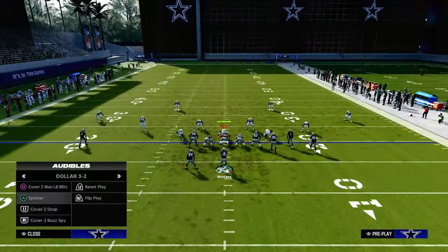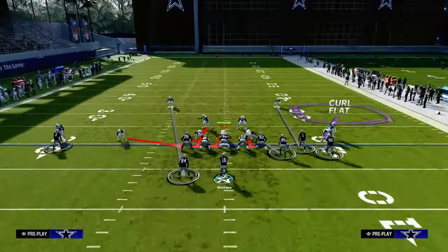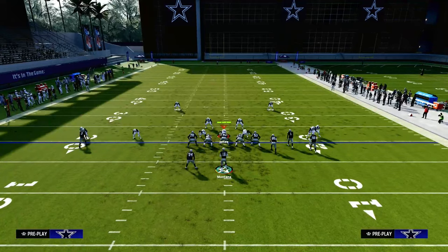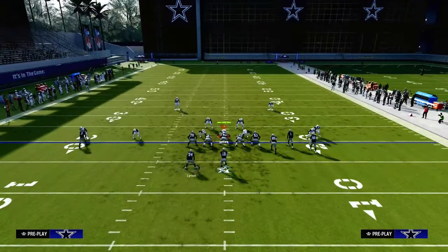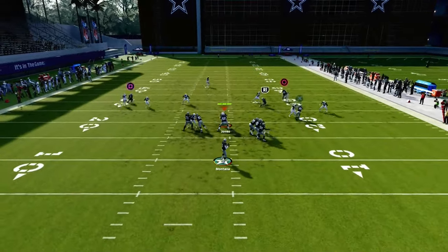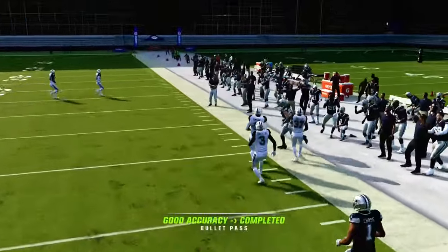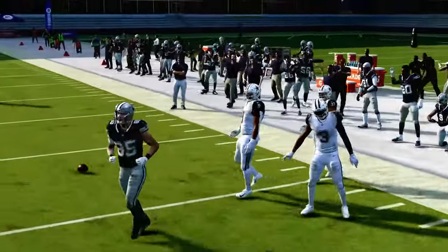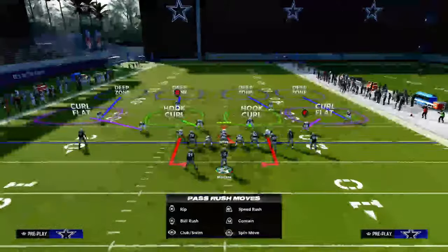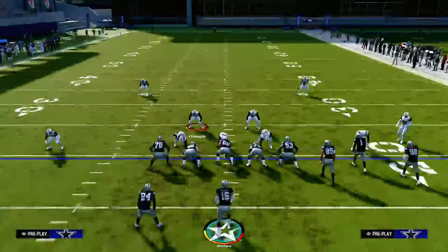The tight end corner does this route a lot of justice — it will beat man coverage right on that last cut to the sideline. You can see it right there, and you're able to just pass it outside and attack it. There's not a lot they can do from a man coverage lens or perspective.